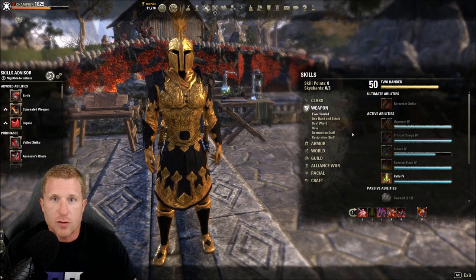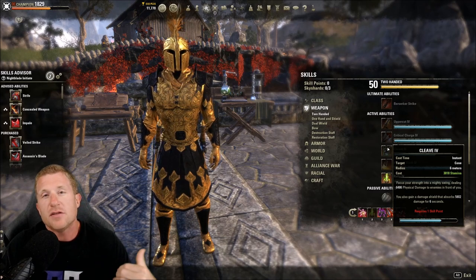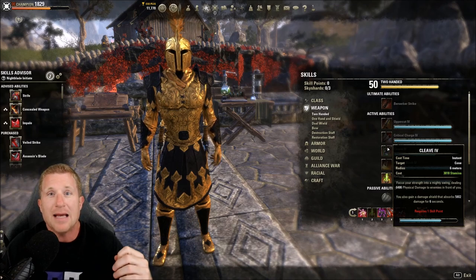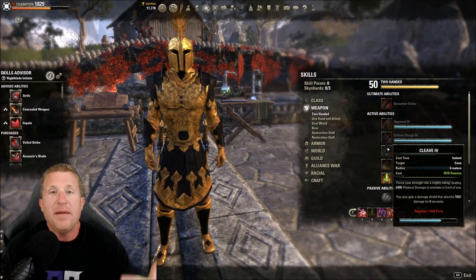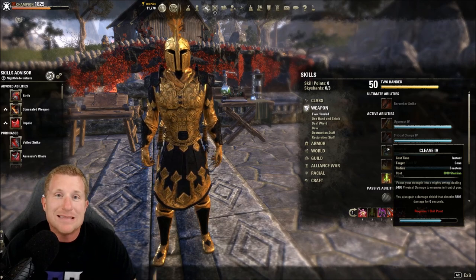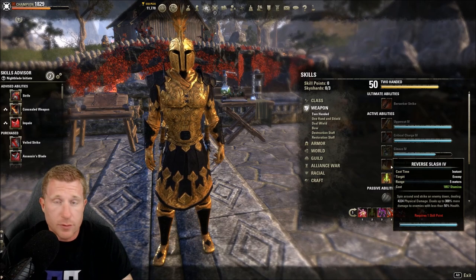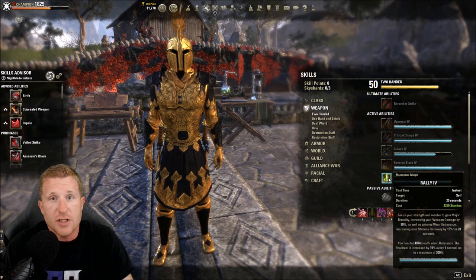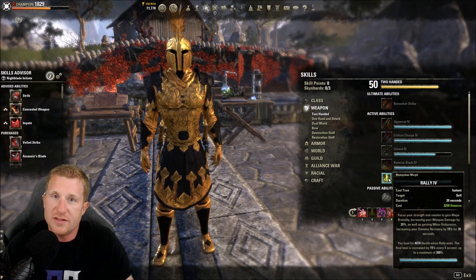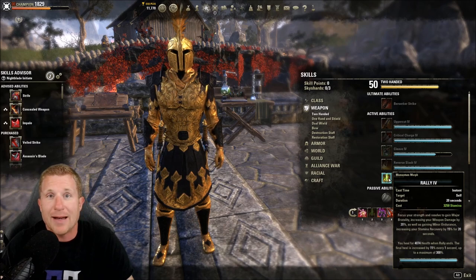Two-Handed is a great place to start and is used a lot in PvP, but it's also very good for solo PvE. The primary reason is Cleave morphed into Brawler — the third ability in the Two-Hander line — which provides a big shield, letting you stay in melee range without dying. It also has an execute that can be single target or AoE with Executioner, and a strong burst heal with Rally. The ultimate is lacking and the passives are set up more for PvP.